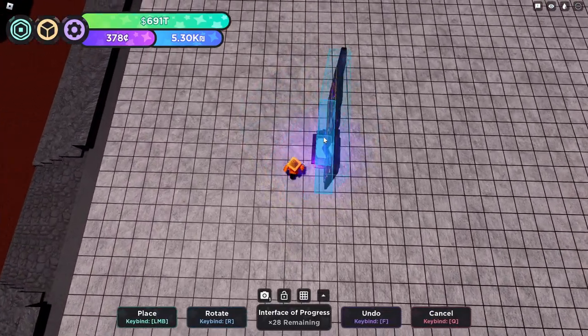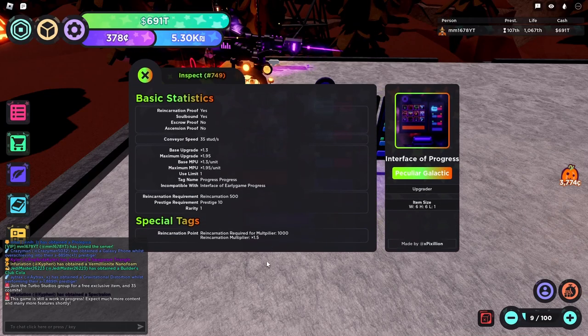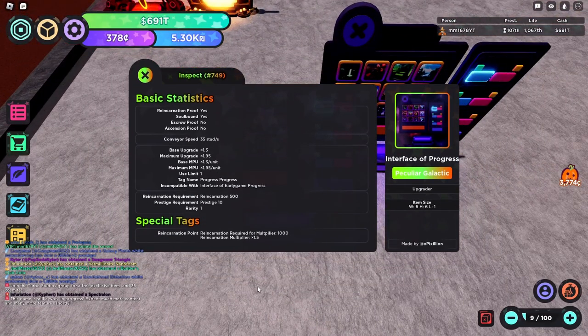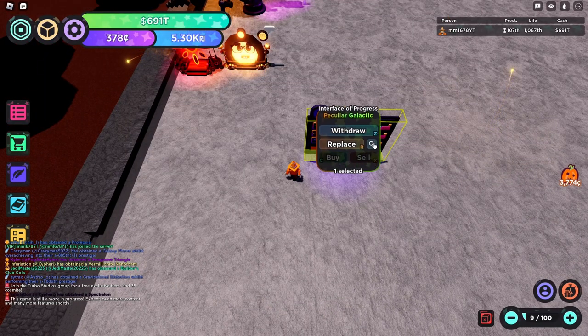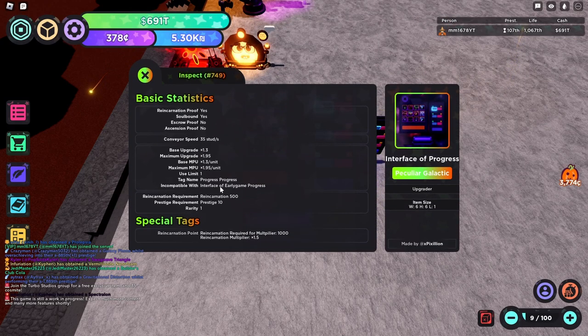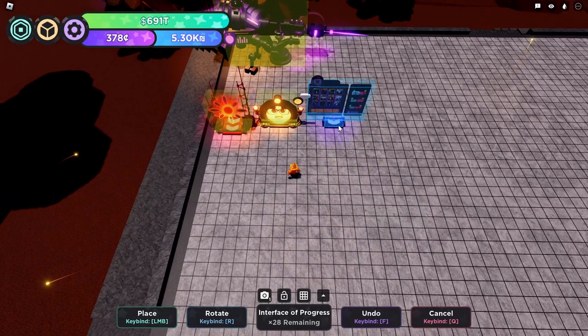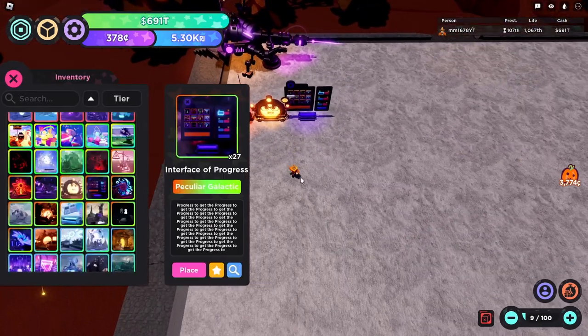Now we go to the opposite of good items: Interface of Progression. This item does up to 1.95x once you reach Reincarnation 1000. Reincarnation 1000 is late game, not too hard to get, but you get this thing at Prestige 10, so by that point your requirement is going to be over 1000. So it's another A tier item, but it's a very weak A tier — very close to being beat here.